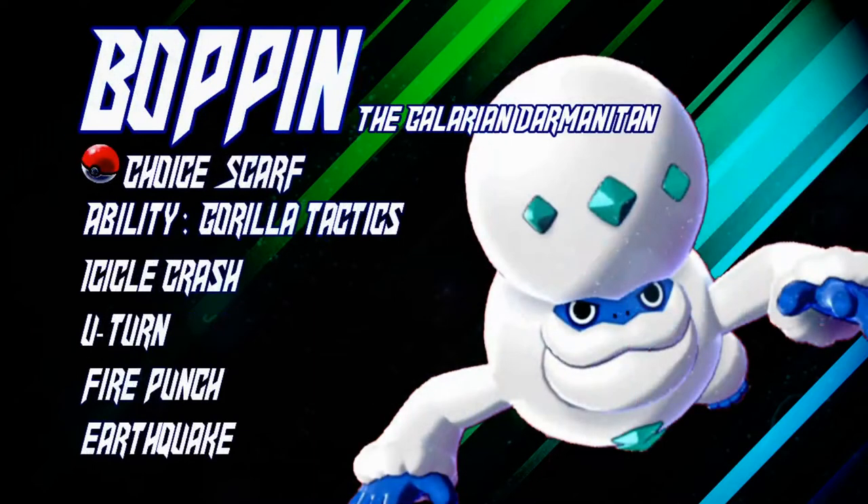Of course the second Pokemon — we had to have Darmanitan-Galar. I really wanted to try to make Ice work. Ice typing is really great right now because it has some real powerhouses. Ninetales helping, Darmanitan-Galar helping as well. So we just made a Jolly Choice Scarf Darmanitan-Galar — pretty easy, actually. With Gorilla Tactics we ran Icicle Crash, U-Turn, Fire Punch and Earthquake. I chose Fire Punch over Flare Blitz because I needed Darmanitan-Galar to live. Fire Punch hits hard enough for most things I had issues with. The main issue with this team was Steel-types, but luckily I didn't have to encounter much — especially my main issue was Melmetal.